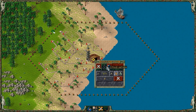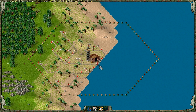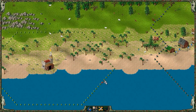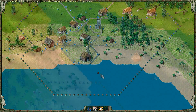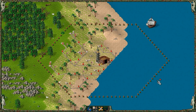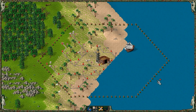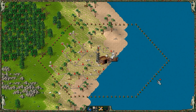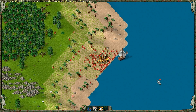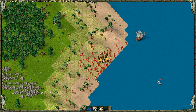Click on the enemy harbor and click on attack options. If you have soldiers available, you can attack. If there were soldiers in the harbor then it will become a fight. In this case there are no soldiers there, so I destroy the enemy harbor.